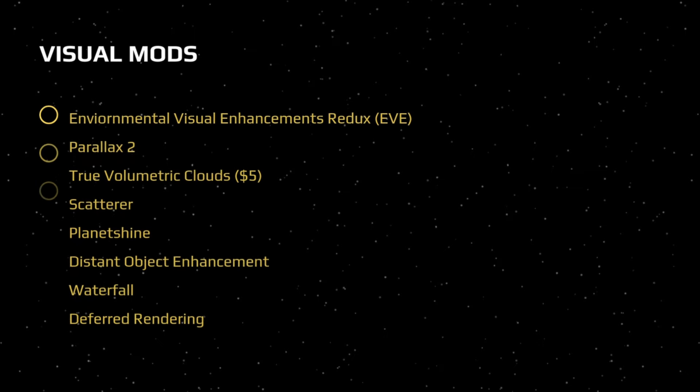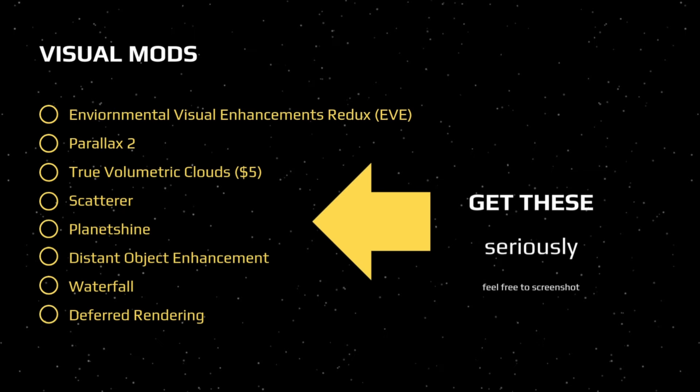Now that we've got that out of the way, I want to get into the juicy stuff: visual mods. You can get your KSP 1 game to look as good, if not better, than KSP 2, thanks to the work of some genius community developers. This is a list that I think you all should download outright — just feel free to screenshot this.